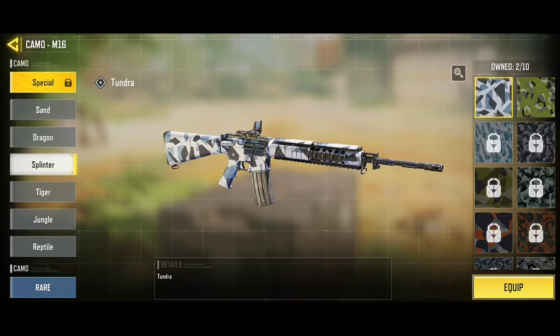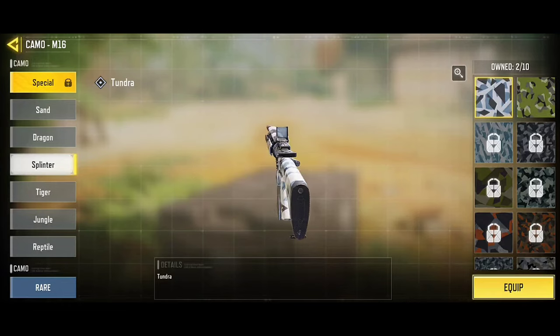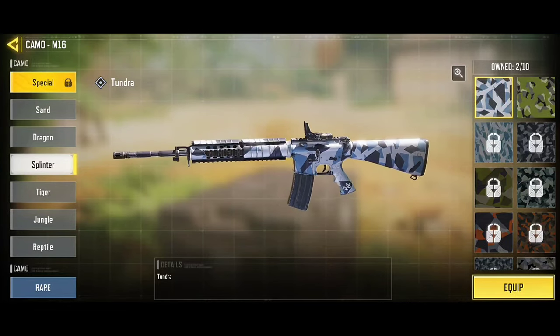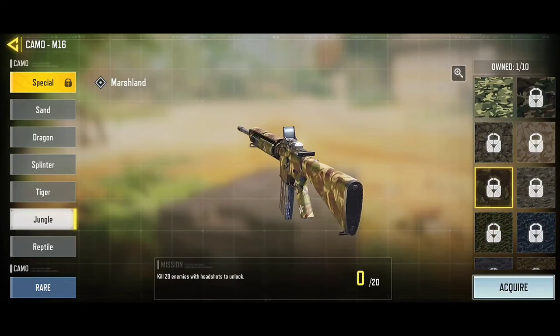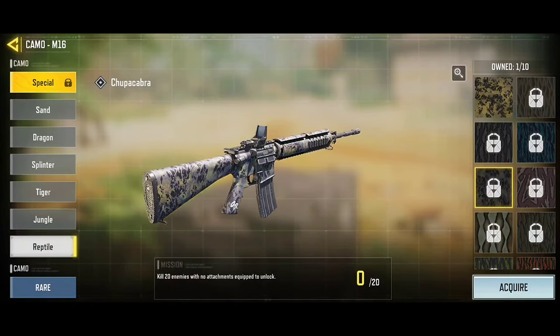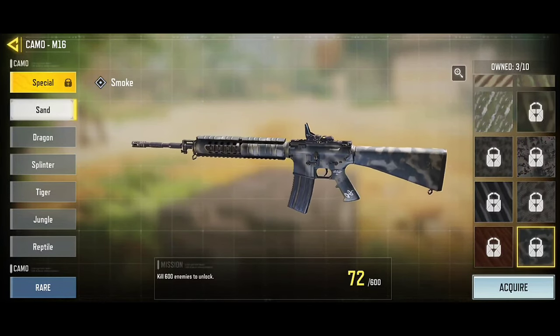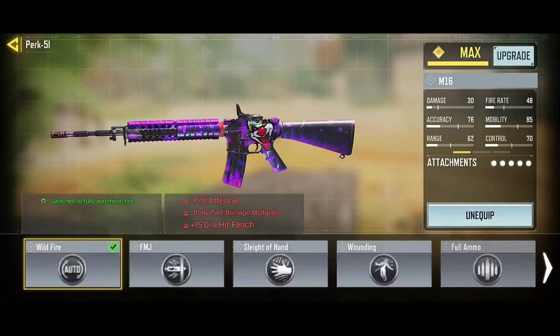I selected a weapon at max level for this tip. We are going to do three — actually four — missions at the same time: Thorn, which is long-distance shooting; Jungle, which is headshot; Reptile, which is the gun without any accessories; and the Sand mission will also count, so that's four missions simultaneously.